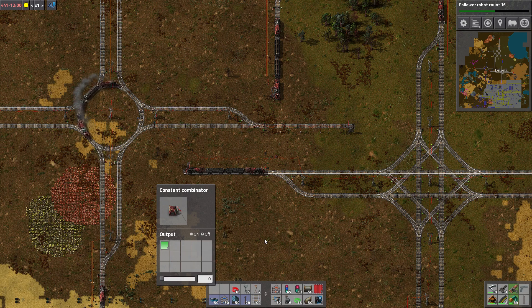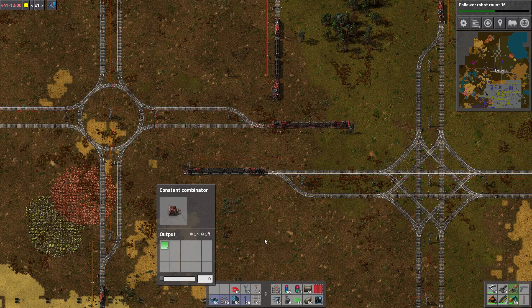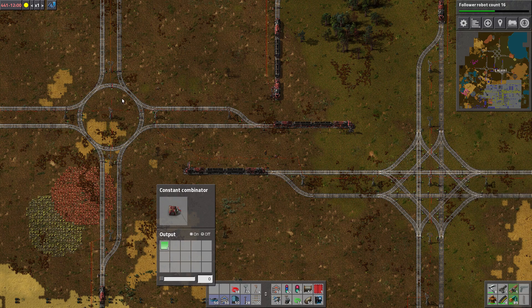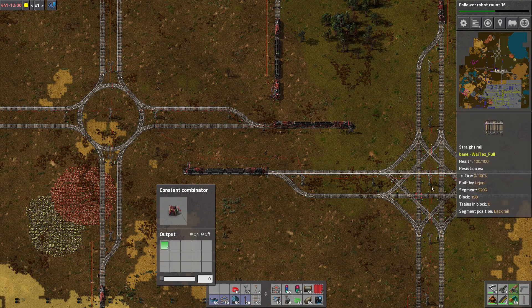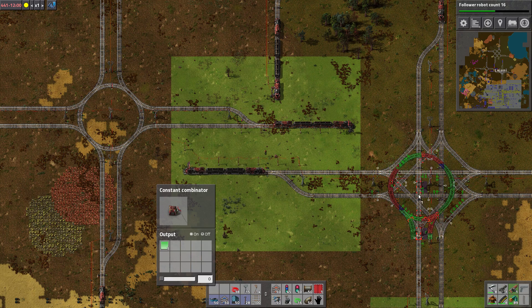If you don't have that much traffic — basically where there's a very low risk that many trains come and need to make a right turn at the same time — then the simpler design is much simpler and takes less resources as well. But if you have a heavy network, then this design is obviously preferable, especially if real estate isn't a problem. As you can see, it's a bit bigger than the other one.